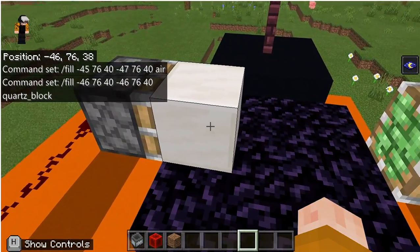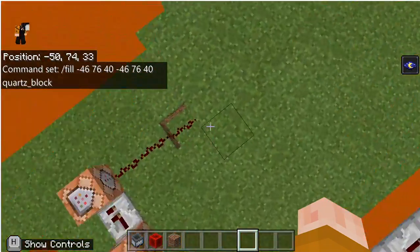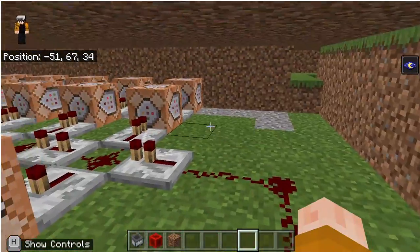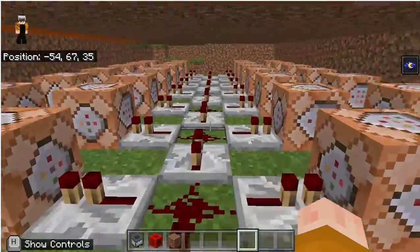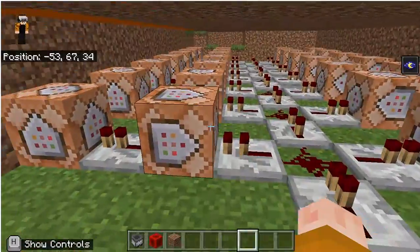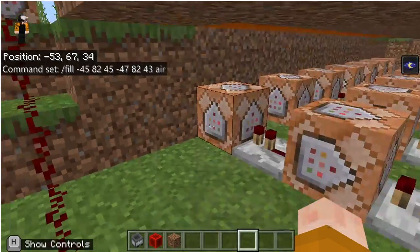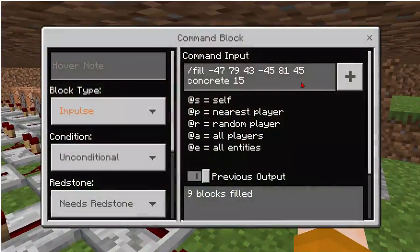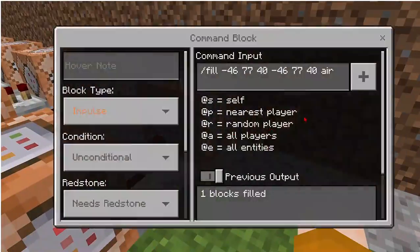So it gives the effect of it being pushed together, and you may have noticed that this was in the center there. Under the ground we have rows upon rows of command blocks. What these command blocks are doing is: these are filling with air, these are filling something with a fence, this one filling with concrete, and this filling with air again.